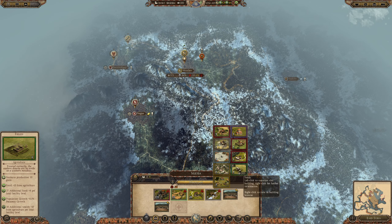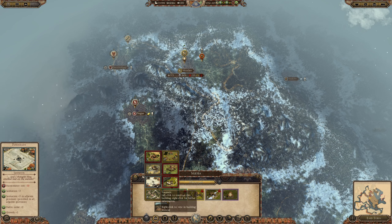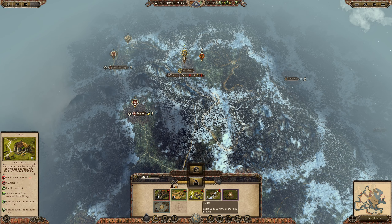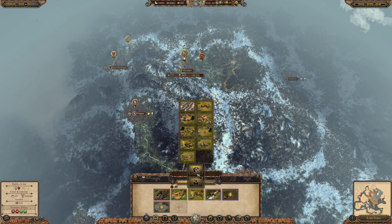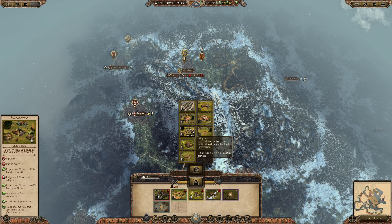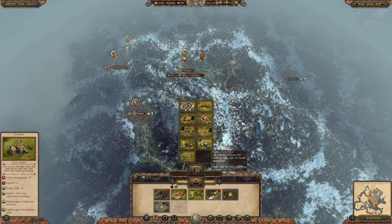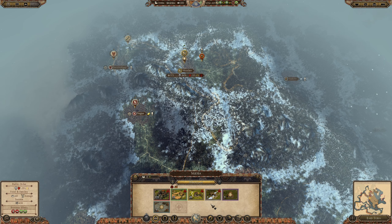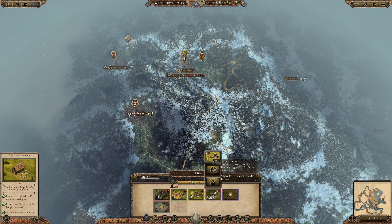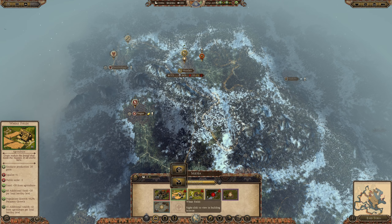Here what we could throw in is an Orthodox Chapel and a Fountain for public order. We could go with the Gibbet, or we could put in a Tavern — which might not be a bad idea. Yeah, we'll destroy one as well. This is like 60-80 food.